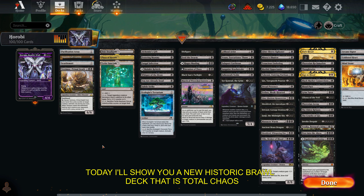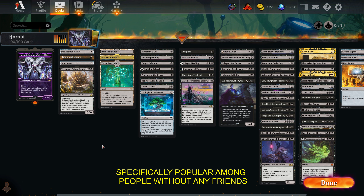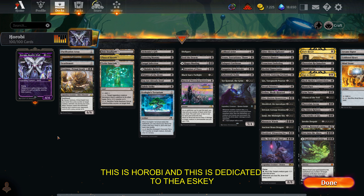Today I'll show you a new Historic Brawl deck that is Total Chaos — a pretty popular deck in Commander, specifically popular among people without any friends. This is Horobi, and this is dedicated to Thea Escape.